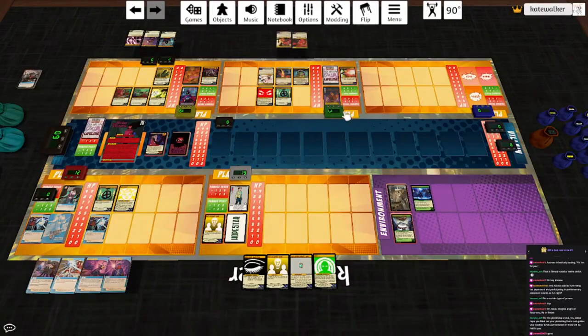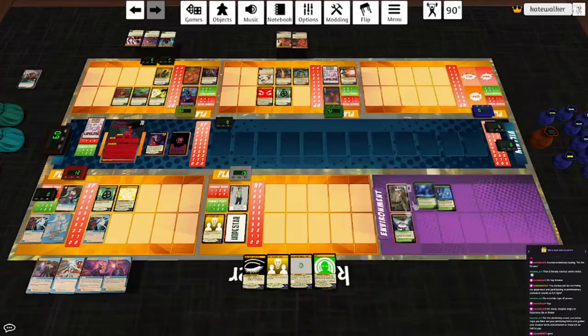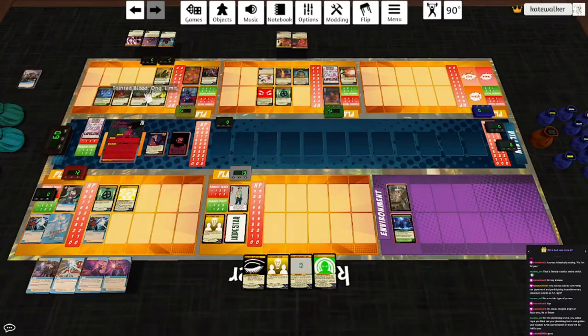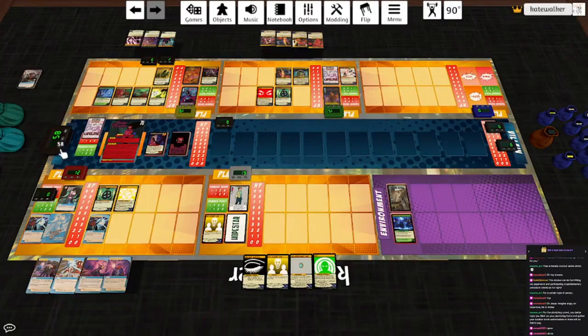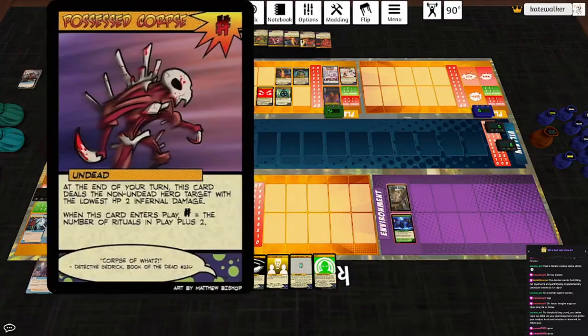Lifeline will unleash energy. Play the top card of the environment deck: Render Silence — destroy all other judgment cards. Move this card to the player with the most ongoing cards, which is Necro. All ongoing cards in this card's player's area have no game text. That's really not good — we don't want that. Hit it for two. Draw a card. Accept Matter Manipulator to use his base power: draw two cards. Power: Orphic Repository — hit it for two, draw a card.